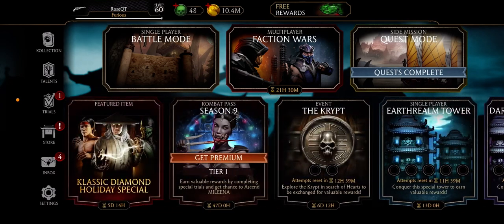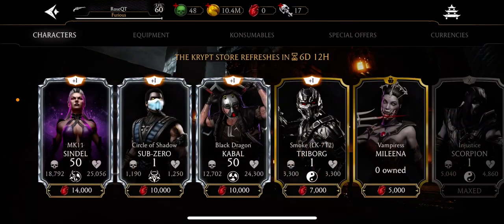The Krypt Store is back and there's a new Krypt Store. It's MK11 Sindel, Circle of Shadow Sub-Zero, and Black Dragon Cabal. The Shaolin Heroes Pack is out too. The best I'll probably be able to do, if I play Krypt, is Circle of Shadow Sub-Zero.